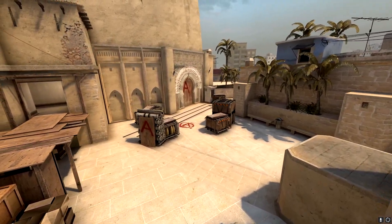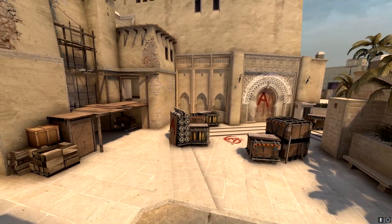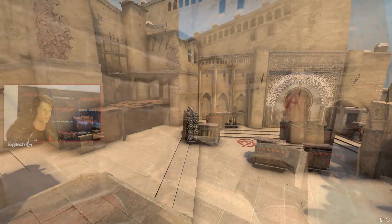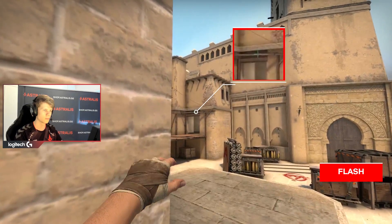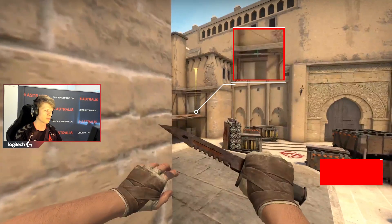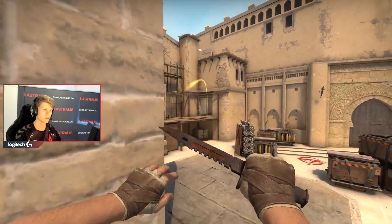There are two pushes you can do late round on A if the T's have taken mid to get some control back. One of them is to send your mate up on Balcony, and when he's close to A apps, you want to basically go into this staircase and not show yourself from slope. You just want to aim on top of this wood thing and then throw. This will flash any T's in apps and will make some easy kills for your teammate on Balcony.